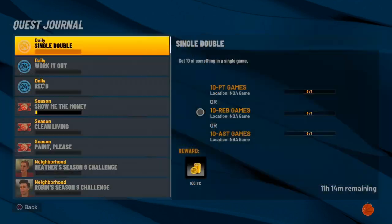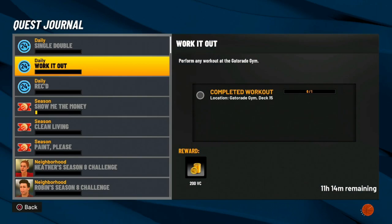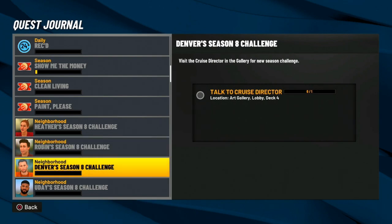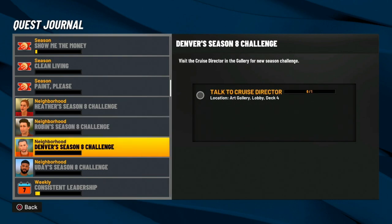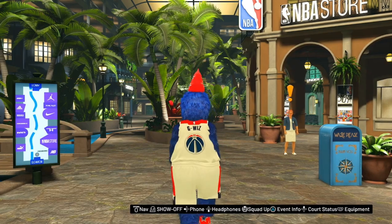Now I'm going to show you how to get the compression pants and the gold rush player banner. Make sure you come to your quest menu and go all the way down where it says Heather's Season 8 challenge — meet Heather at the promenade for a new season challenge. There's also Robin, Denver, and another NPC. At least two of these will be challenges to get the compression pants and the gold rush player banner.